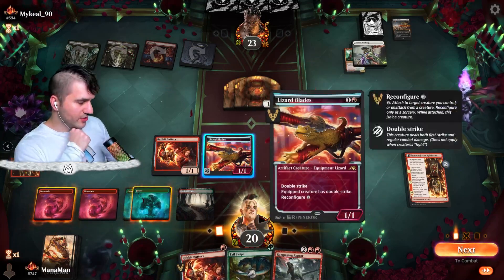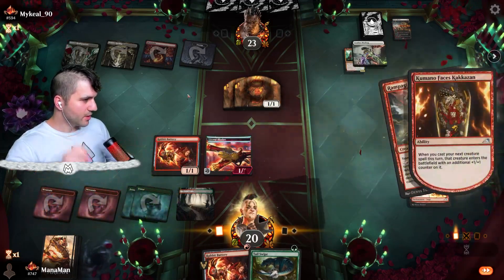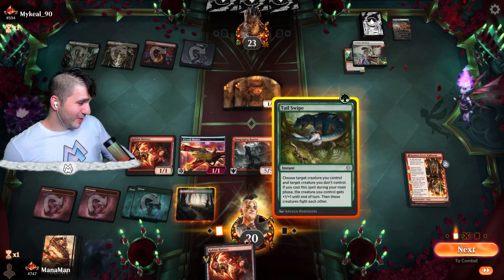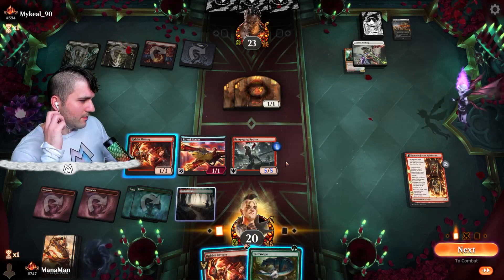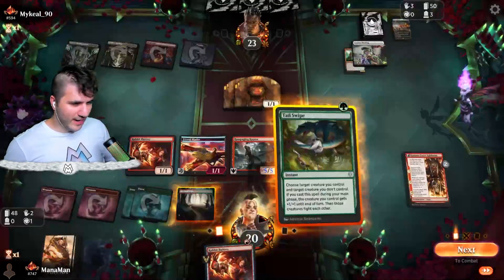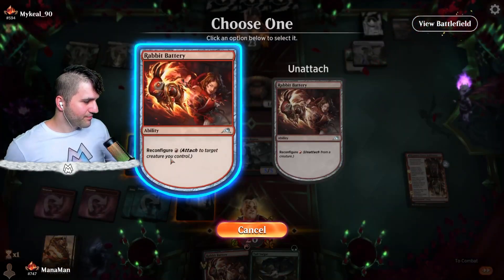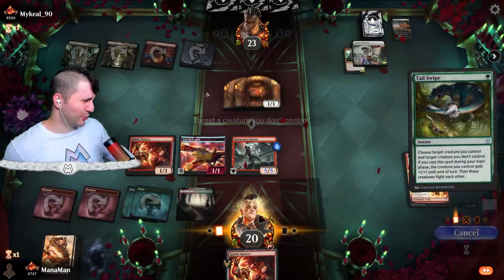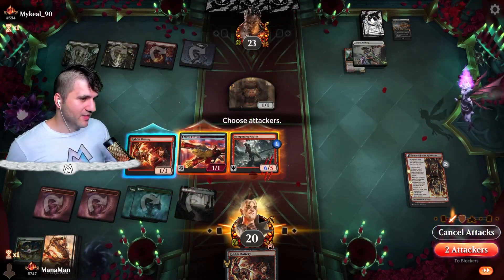Let's go in. The Rampaging Raptor is 2-power so it can't do that activated ability yet. Let's just go ahead and drop the Rampaging Raptor — comes in as a 5/5, which is beautiful. We want to go for Tail Swipe immediately. I don't think they're going to play anything worth Tail Swiping, so I think we have to just be as fast as possible. It feels super gross, but there's that Tail Swipe on this little token — feels very wasteful, but I think we have to just go in here.